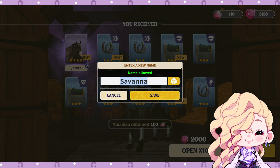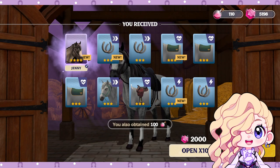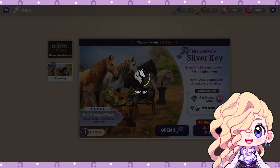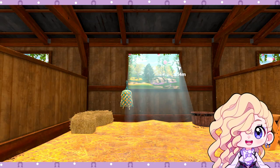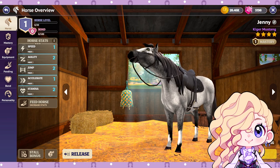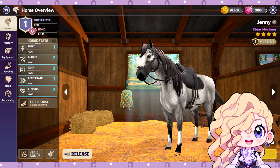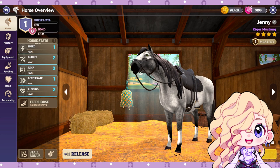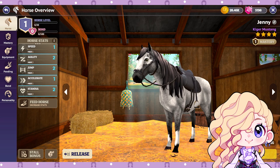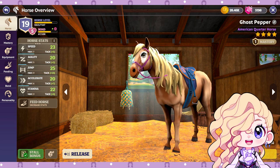And we got a Kyger Mustang! Oh my gosh, look how pretty! I love it! Its name is Jenny — I actually don't know what to call this horse. Oh my gosh, you are so pretty! I have to stop and look at this horse — it's gorgeous. It also has an ability, but right now I just need to see this new horse. It's our first buddy for Ghost Pepper! She looks like a blue roan with lovely green eyes. She's definitely a mare, just like Ghost Pepper. And she's challenging as well — why do I keep getting these sassy horses?!